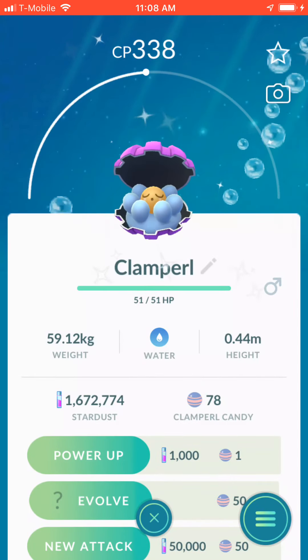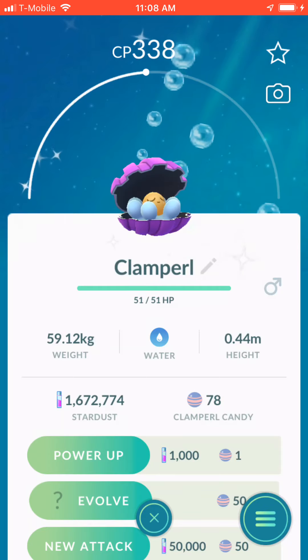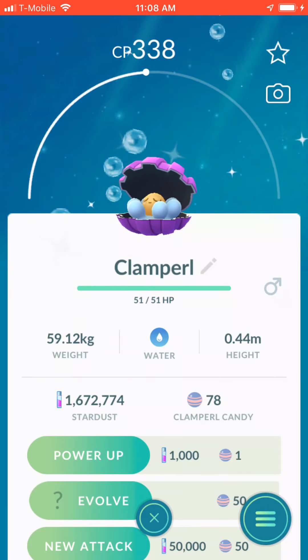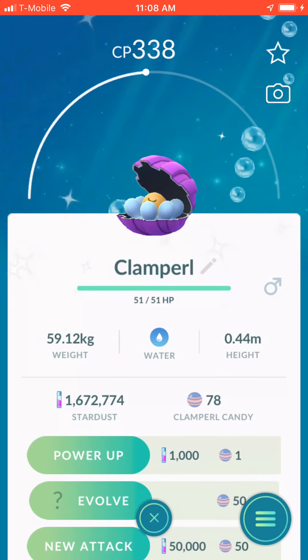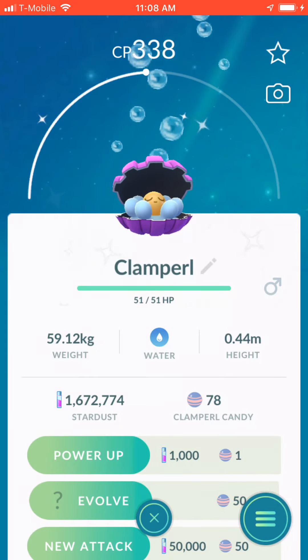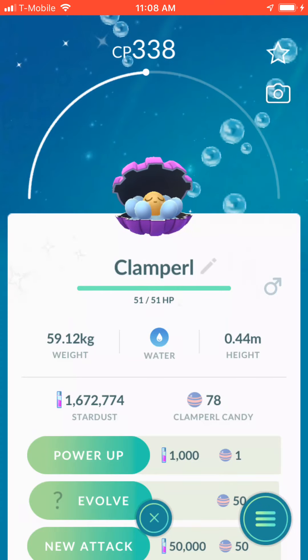Clamperl can evolve into one of two Pokémon — Huntail or Gorebyss — and apparently it's random. I'm not going to say which one I want, just in case I jinx myself. Let's just go ahead and get into the evolution and see what we get.